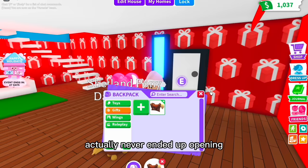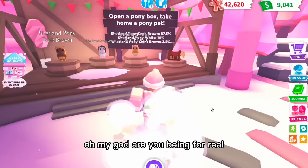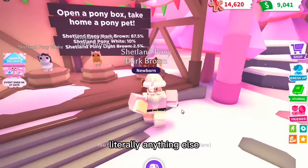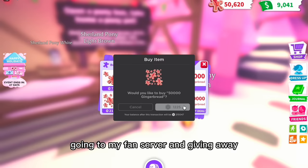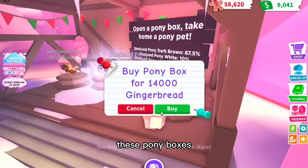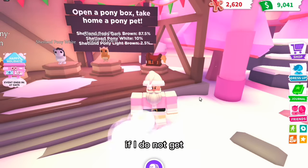I typed 'Shetland pony white' to see if I'd get a white pony — left you on a cliffhanger! It never ended up opening, so I'm opening it now and we got another dark brown pony. Are you serious?! We just got another one. Please, give me something else — literally anything else. I'm about to go broke and I have no faith in myself right now. This video is so unnecessarily expensive, so make sure to like and subscribe. Here's sped-up footage of me buying so many pony boxes and keep getting brown ones — my luck is literally on zero. I think I have around 17-20 of these now.